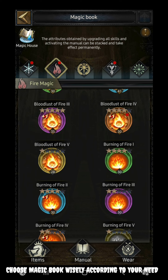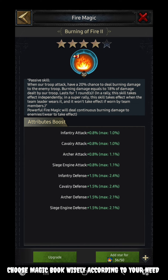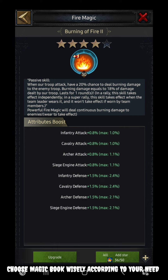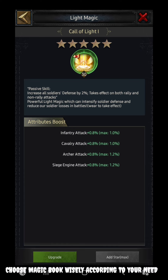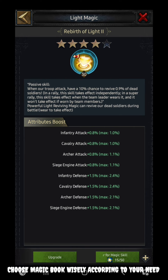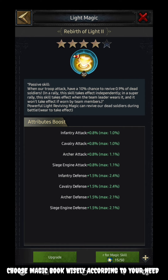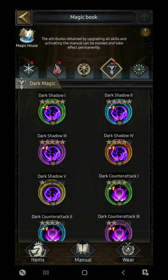Then comes burning of fire — it can deal burning damage to the enemy troop, increasing damage by 20 percent, with burning damage equal to 18 percent of our troop's damage, effectively increasing damage to the opponent troop in burning form if you plunder successfully. Then comes the call of light — it can give a certain increment in all soldier unit defense, and this defense increment is effective for both rally and non-rally hits. Then comes rebirth of light — it can increase the revive percentile when you are engaging in battle, so you can save more troops when going for a solo hit.